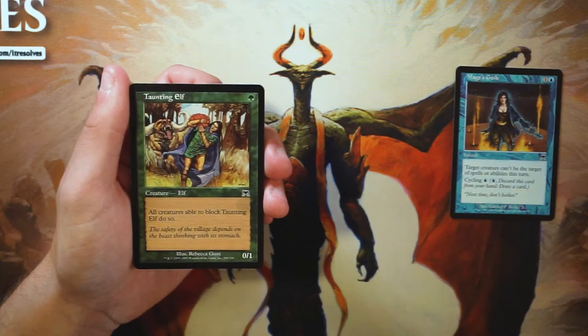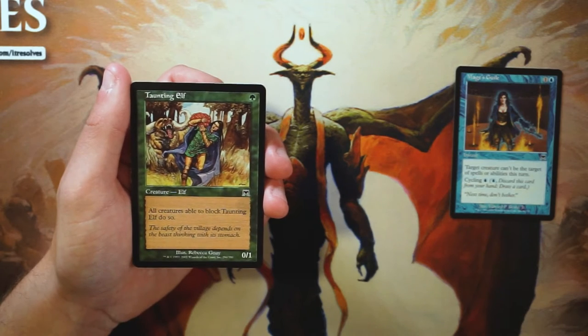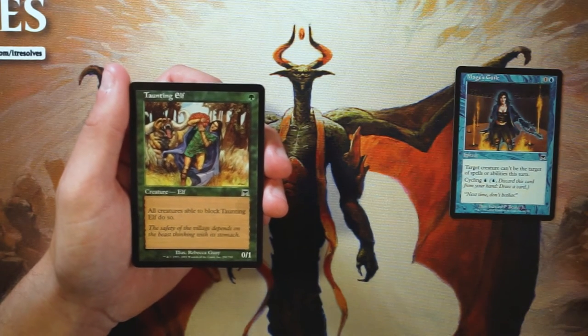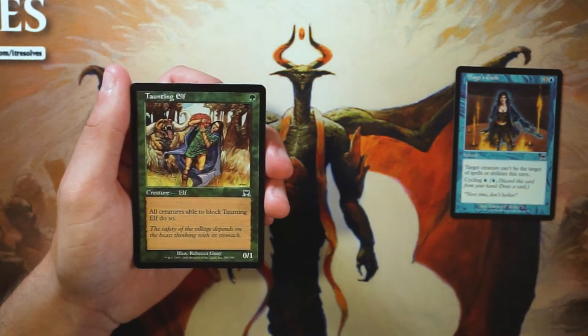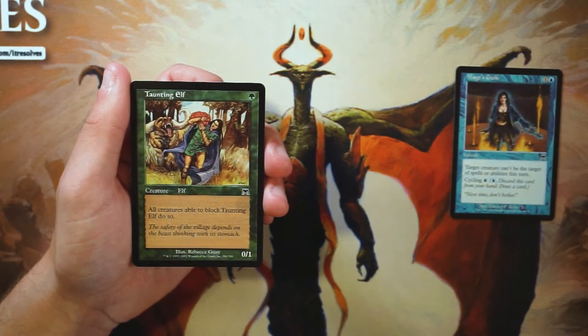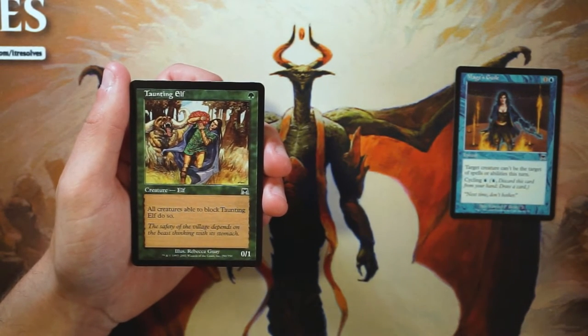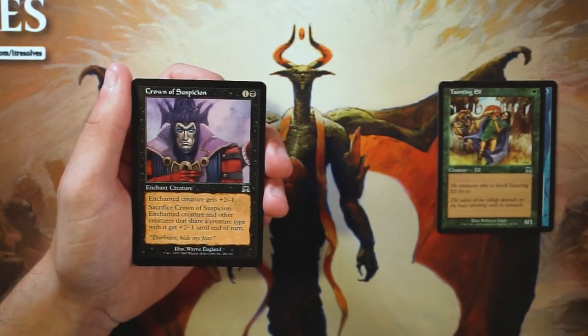Taunting Elf is a 0/1 for one green — all creatures able to block Taunting Elf do so. As a one-drop it's probably a little above average because it does require a kill spell to deal with, but a lot of times it's just going to be a chump blocker. It doesn't have haste so you have to wait a turn, and I definitely wouldn't first pick this.